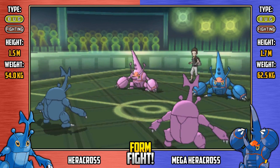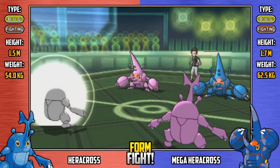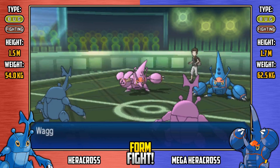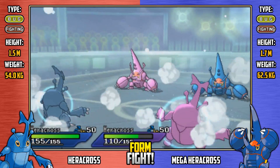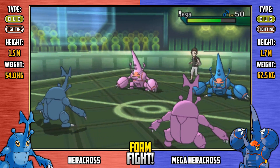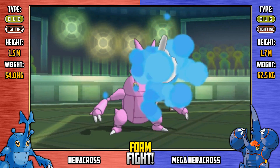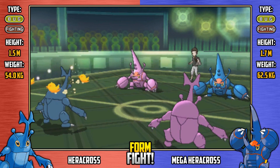Regular Heracross shakes off its confusion and goes for Storm Throw. It's not going to be very effective, but it's a decent hit nonetheless on shiny mega, with a little crit in there as well. Shiny mega goes for a Blizzard — going to be avoided by one of them. Normal Heracross takes that blizzard hit, but the special attack stat on Heracross is very, very low. Regular mega hits itself in confusion again — that Teeter Dance has not paid off. Shiny regular shakes the confusion off and goes for Bolt Strike, but it's avoided again. The mega team is getting really lucky right now.